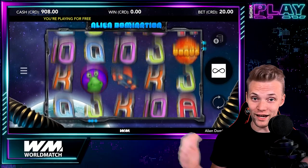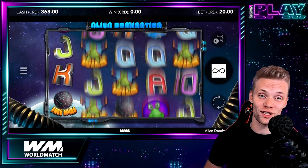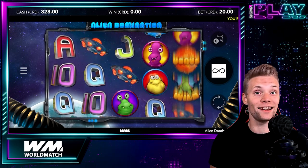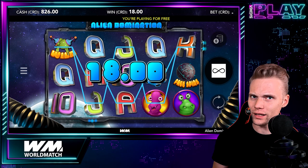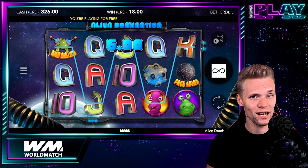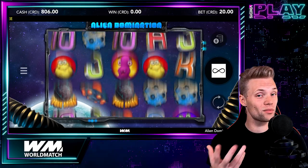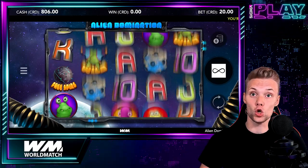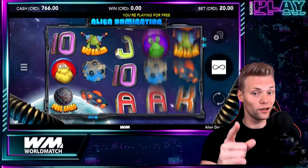Welcome back to Sigma Play, it's me Chris and today we're going to blast off to outer space with World Match. Join me and let's discover more about Alien Domination — a low volatility video slot with cascading wins, bonus round and free spins that can reward you with some cosmic prizes. This game is perfect for players who love sci-fi and humor. So let's not waste any time and get spinning, let's play.